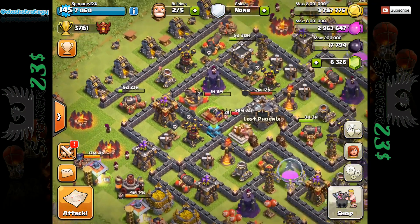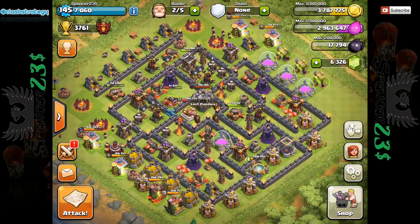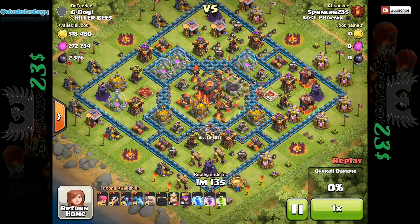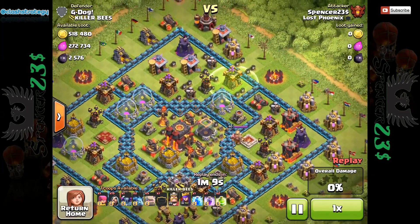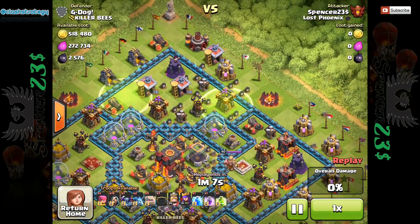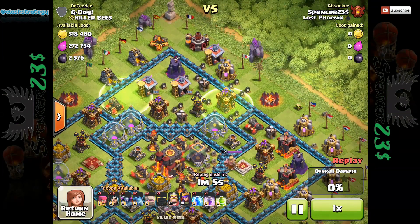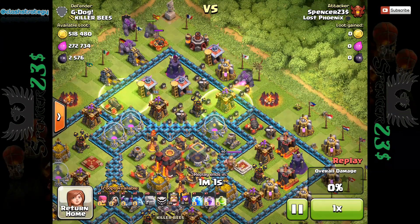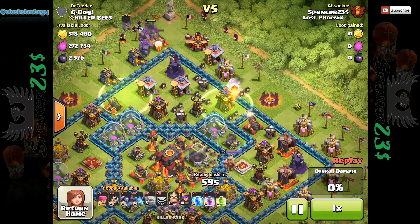It's only the Dark Elixir I'm having problems with. Speaking of Dark Elixir, I did promise you guys a modification for people with lower level heroes to the seven-Golem attack — better than five, and more appropriate than seven. So it's six Golems, one P.E.K.K.A., and get rid of one of the Jump spells and swap it for a Rage.